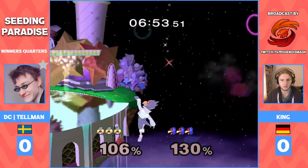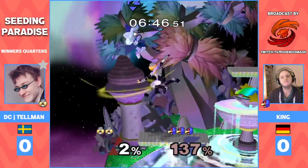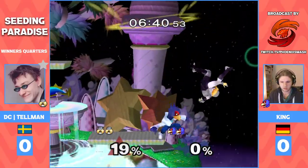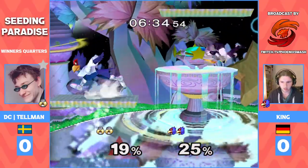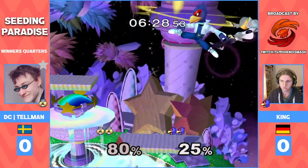Sheik. It ain't rocket science. Nice grab. Sheik's upbeat not working out for Telma there, but he cleans up the stock. King was at a high percent. What a callout — yeah, really smart callout when you read that your opponent wants to do the needles. Going for the dash attacks at this low percent — scary stuff to me. Something I wouldn't do, but whatever floats Telman's boat.